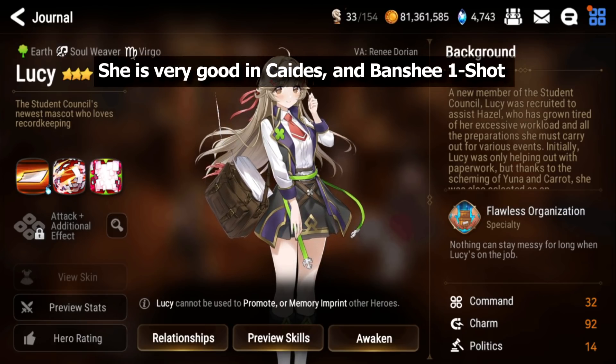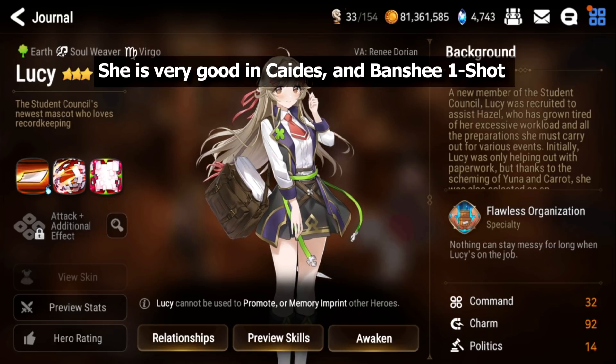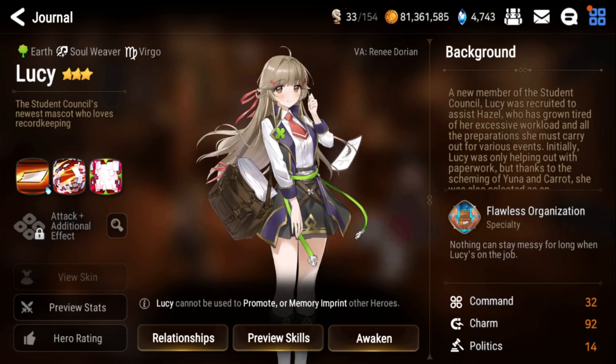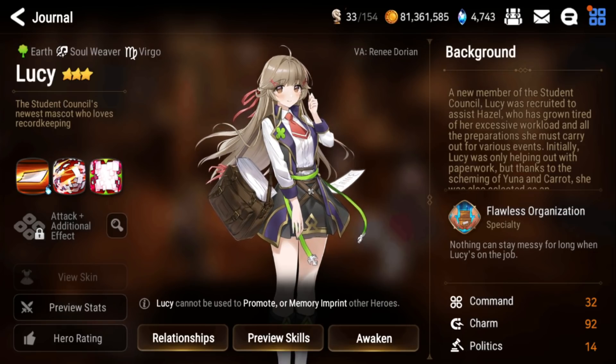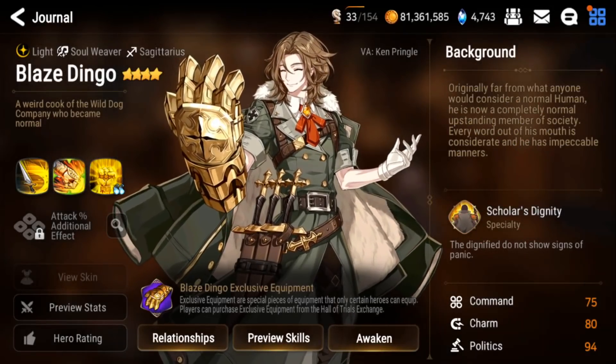She's very strong in Kaizas Hunt, Banshee one-shot teams, and usable in Dark Exposition. This makes her a solid unit for mid to late game PvE content. Even though she's a 3-star, she's very powerful. Her side story is coming soon, so you can pick her up and have her max-imprinted for free. She's a 3-star so she doesn't use Molagora — a very strong and easy-to-use unit.